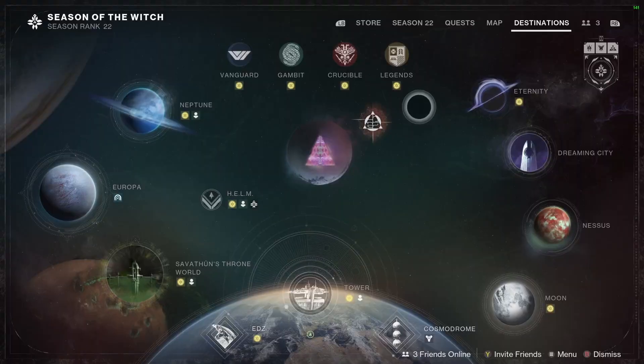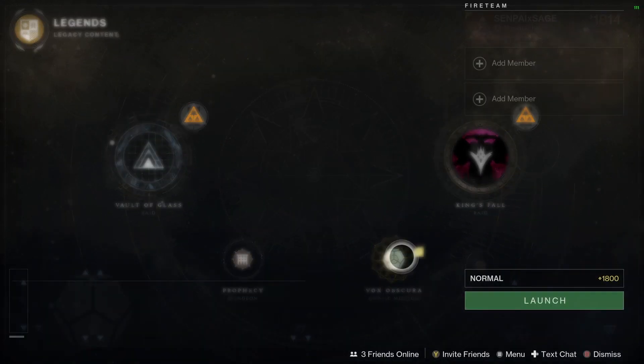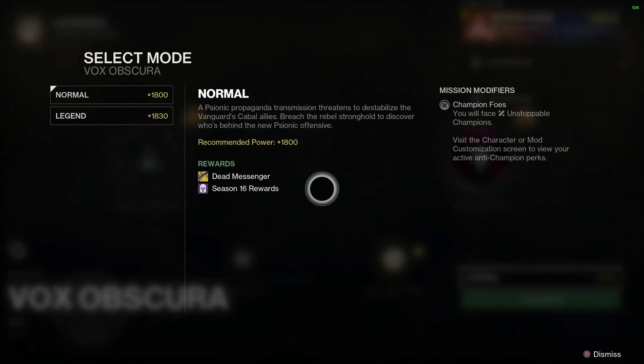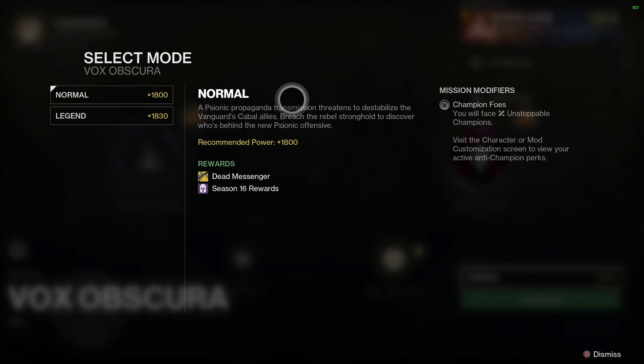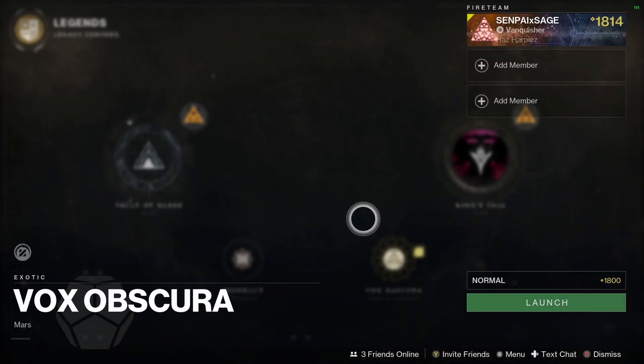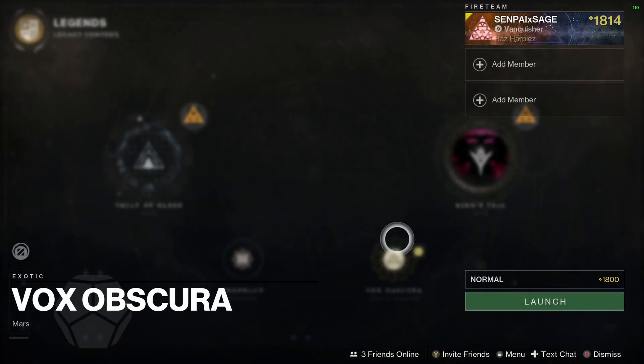First off, you're going to want to launch the mission through the Legends tab — it's right there at the bottom right, Vox Obscura. You can easily just do the normal mode; you don't need to worry about legend. Normal is going to give you the Dead Messenger and also Season 16 rewards. And once you complete it on normal, you can run it on legend to unlock other perks for the weapon when you craft it.